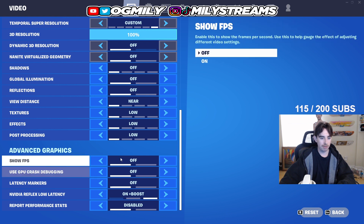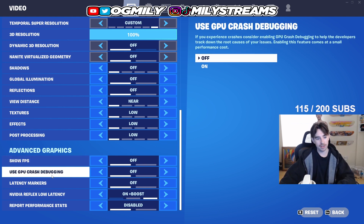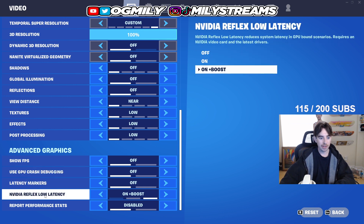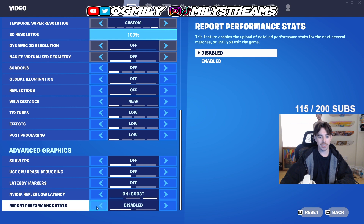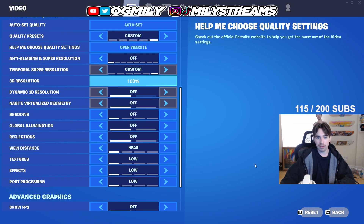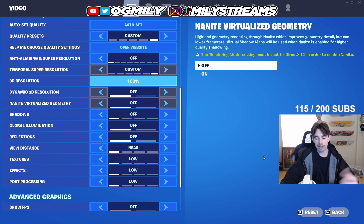And then turn off all these advanced things. Show FPS — I turn that off, but you can leave it on if you want. Turn off GPU Crash Debugging. Latency Markers — turn that off. NVIDIA Reflex Low Latency — turn that to On plus Boost. And Report Performance Stats — disable that. You'll need to click apply and save.